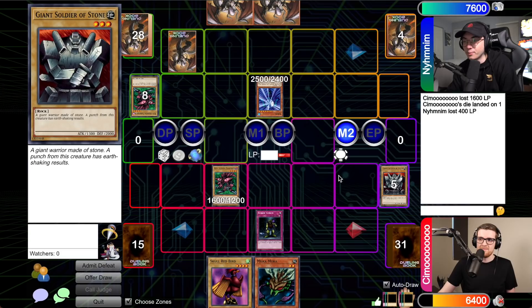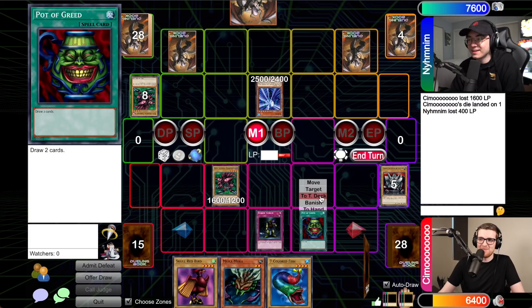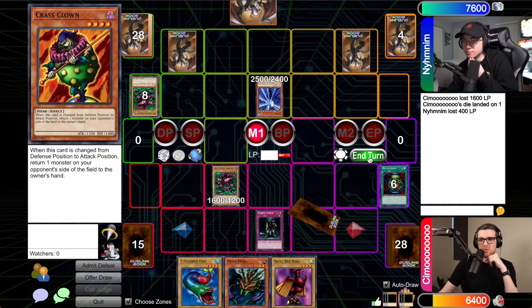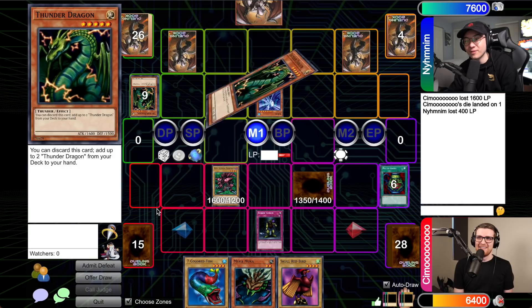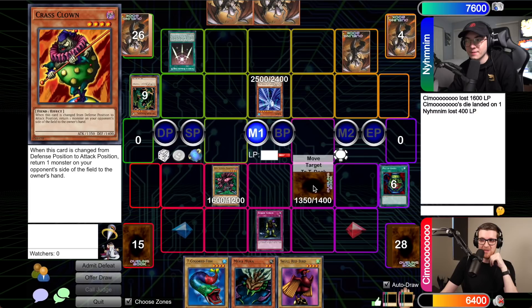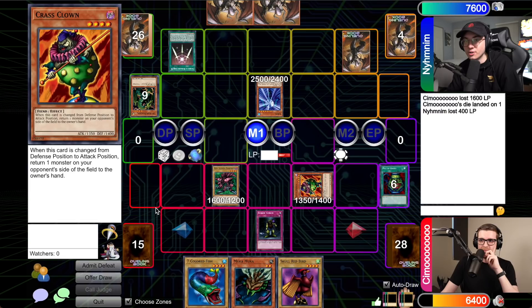Drawing — I think that's good enough. I'll run out Ryu-Kishin Powered, go to battle, and hit your clown. On damage calculation I'll discard Kuriboh so I don't take battle damage! That basically traded for any card in my hand. I'll pass. Drawing — I'm going to sack two of my monsters. Could have Blue-Eyes, could be something else. I summon Suijin! Suijin's crazy — being able to sink one of your monsters to zero on your turn. Going to battle phase and take out this Giant Soldier of Stone. I'll set two and pass.